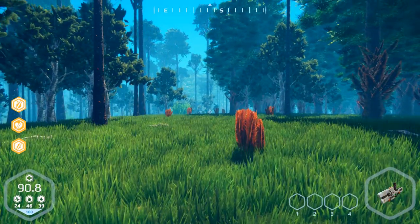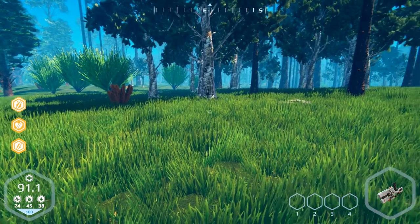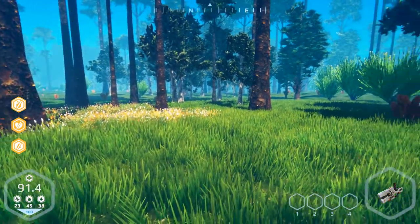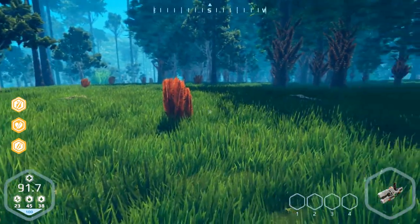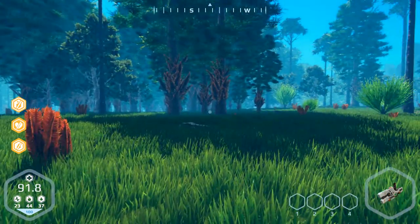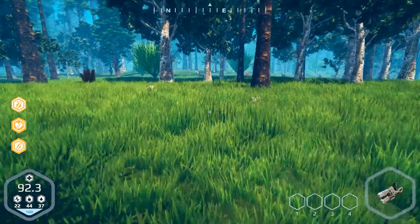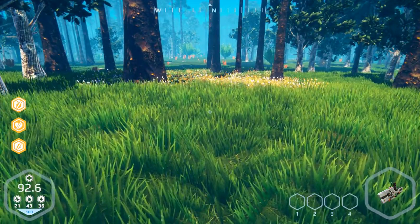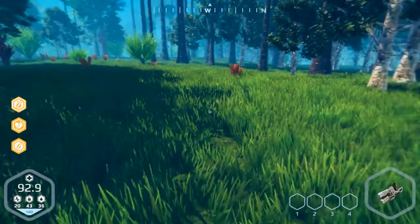Welcome back to part number two of Planet Nomads, version 0.4.3. There was an update and now we are looking for our survival cabin. I don't know what it's called, so we have to find where it is. I'm not sure where it is, so we have to go and have a look. Where are these animals that look like gorillas?